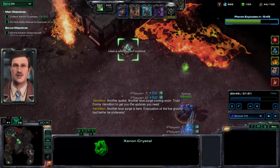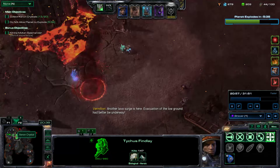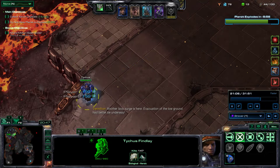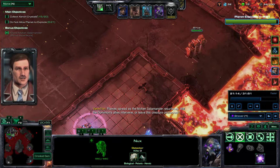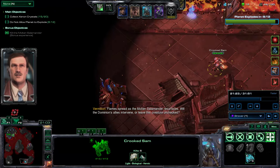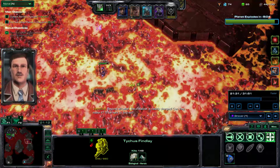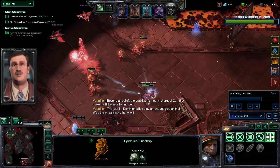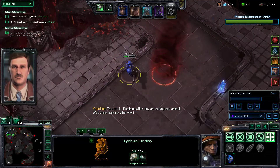Unfortunately this crystal is just dead — there's not much I can do about that. I bought the upgrade which increases ultrasonic pulse damage. Meanwhile Sam can just go over here and kill a couple things because crystals can spawn over here. Good thing I had Lone Wolf — otherwise Tychus might not have lived.